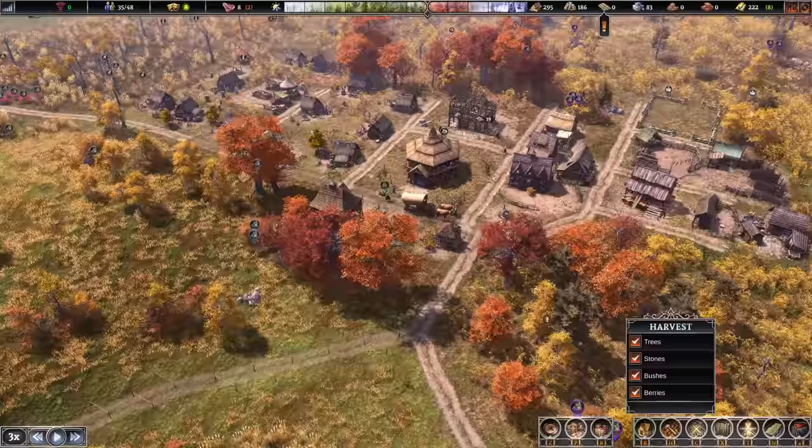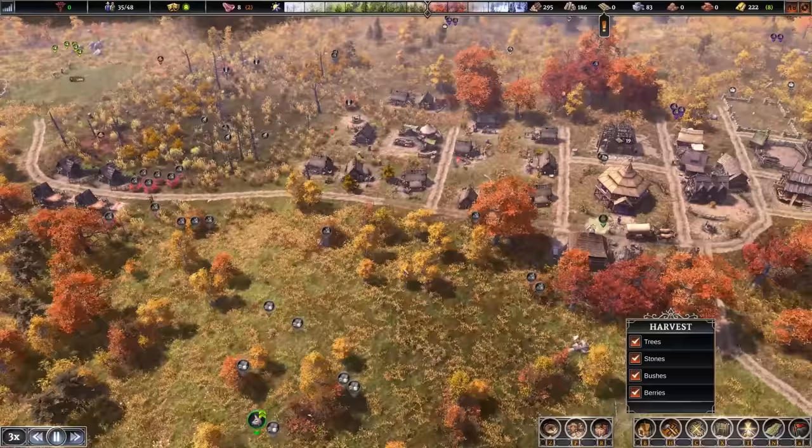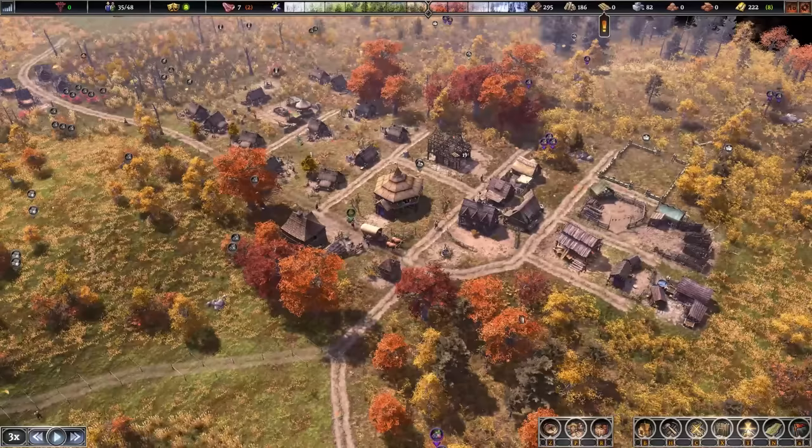I'm seeing some people mulling around not doing anything, which I don't like to see. So let's tell them to get harvesting out this way as well — this is where the wall is going to start. I suppose there's no harm in clearing this area because that's where more houses are going to go. We'll just bring the cart more centrally to the town.